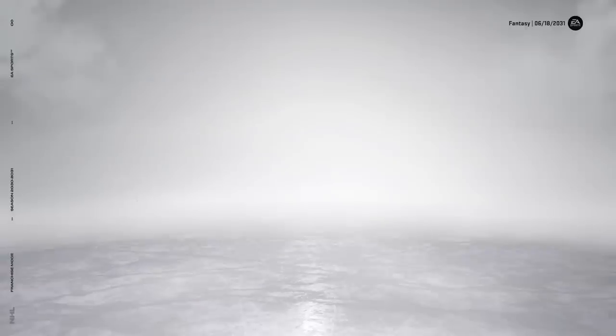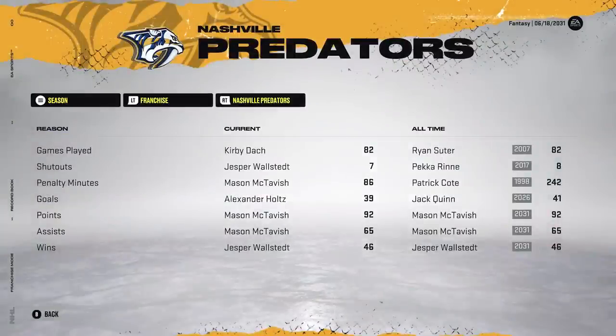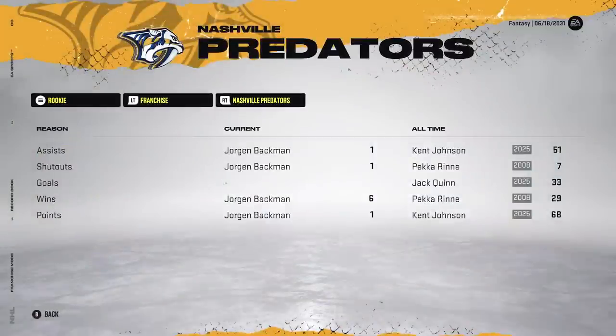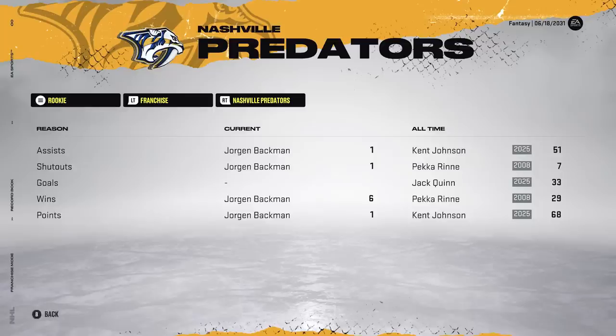Looking at the record book — this team set a few more records. Alexander Holtz now holds the all-time Predators record for points at .688, and also goals at .301. Adam Fox holds the assists record at .524. Season records: Jack Quinn still has most goals at 41. McTavish took out Korea for most points at 92, also assists at 65. Wallstead just set the record for wins at 46. Rookie records: Kent Johnson has most assists, Quinn most goals, Johnson most points. In a single game, Adam Fox set the record with six assists.